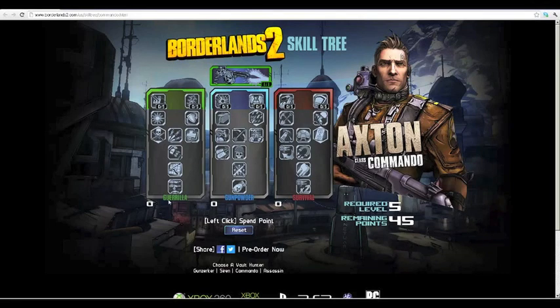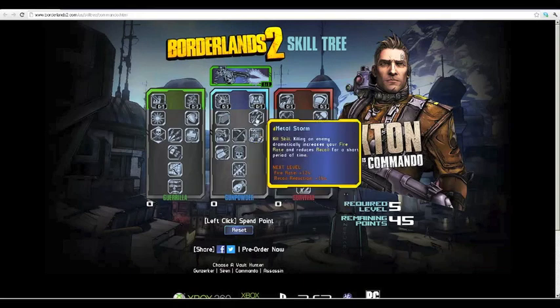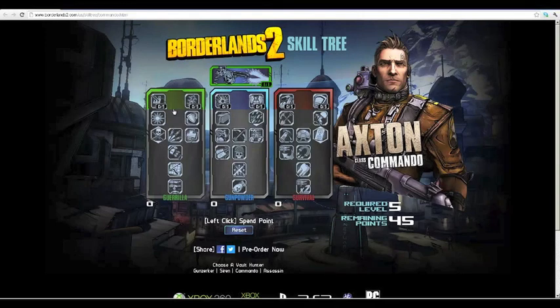From here you can branch off into three skill trees: Guerrilla, Gunpowder, and Survival. Guerrilla is focused on your turret all the way through. Gunpowder is more of a lone gunner class — you won't use your turret as much — and I find it fairly good for new players. Survival is also very good because you'll be almost like a heavy, with lots of health and shield.